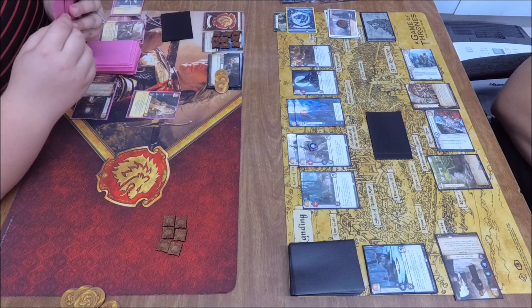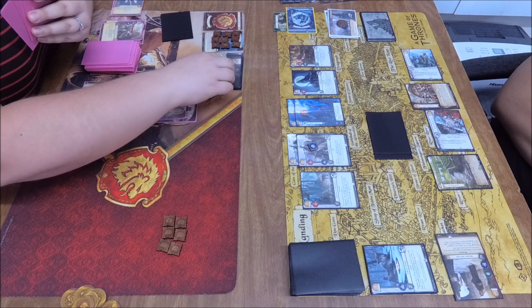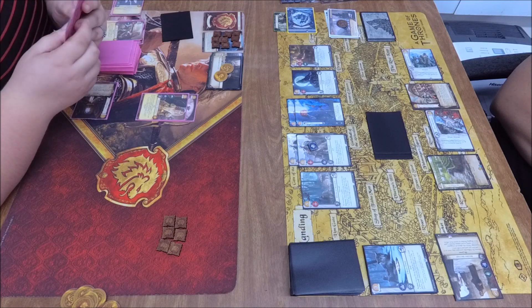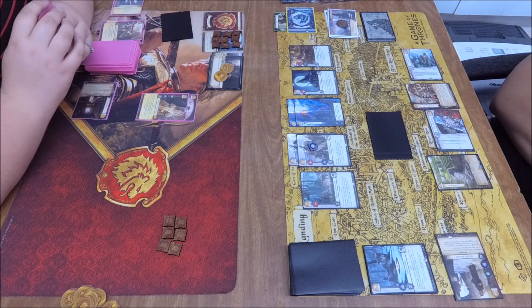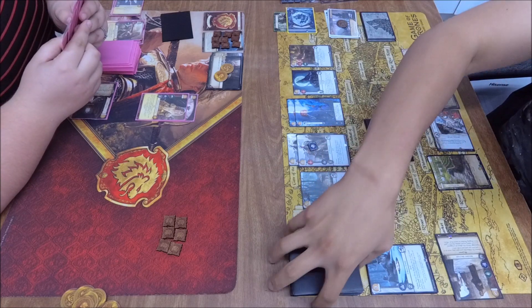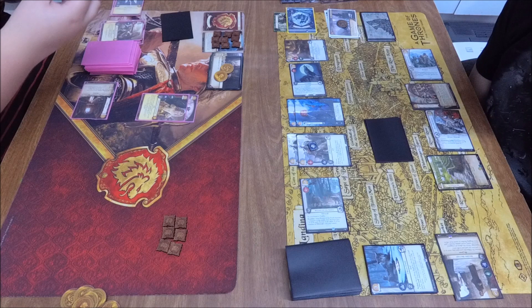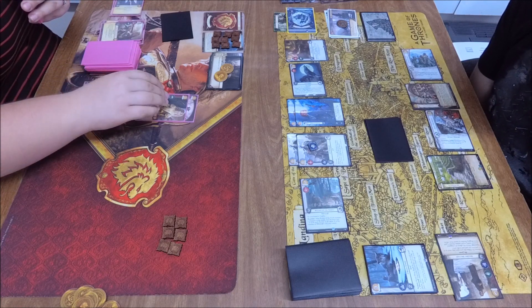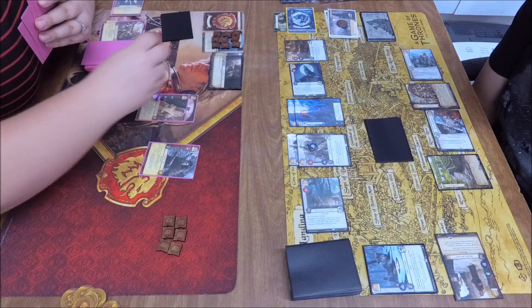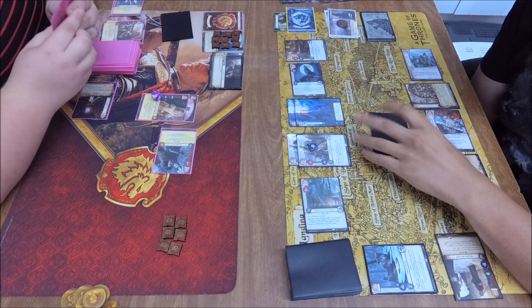Myrcella Baratheon is now on the board for the Lannister player — three gold remaining — and gets a bodyguard. Two gold saved — possibly for a Burned Man. She's now going to have to play defensively and try to build a board back up before the Stark player can win. Bran is in the discard pile so that's a Flea Bottom target — Summer is in there too, so that's a good Flea Bottom target to help get Bran back to hand.